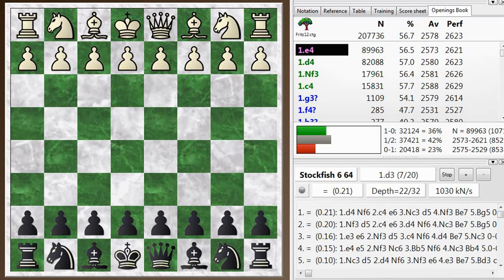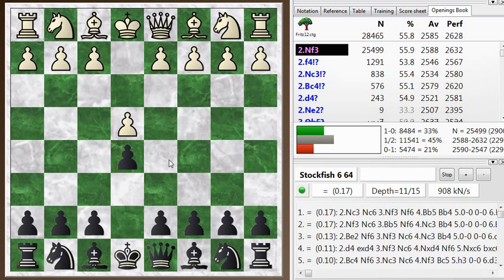Hi everyone, this is Jim. Welcome to this Blitz Chess Postmortem, a postmortem of my blitz game number 428. My opponent kicked off with e4 and I chose to play e5, getting a classical kind of game — knight f3, knight c6, and my opponent chooses to play bishop c4, the Italian Game.